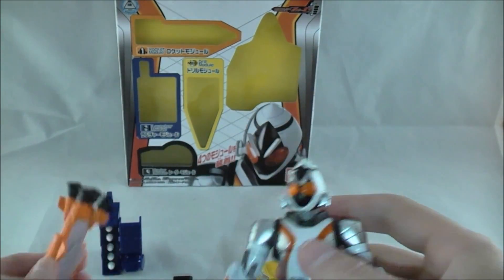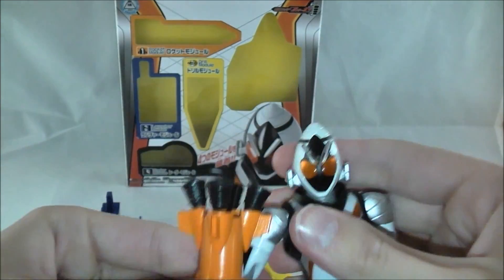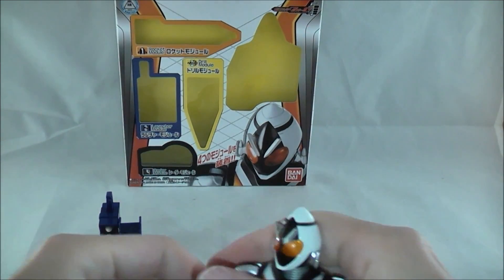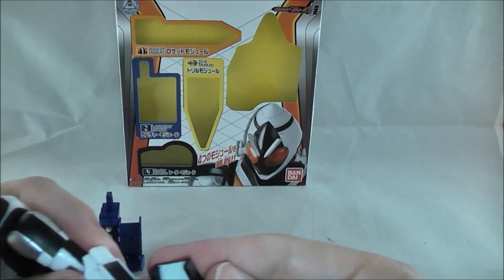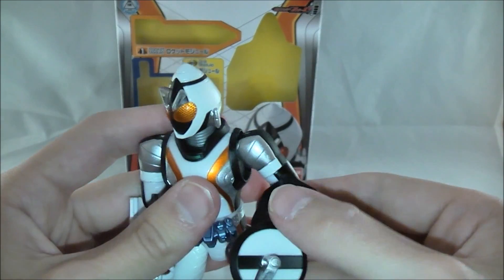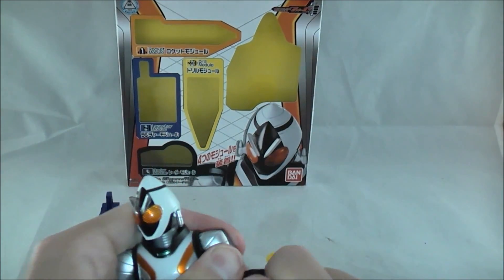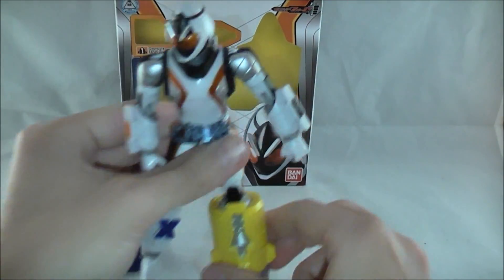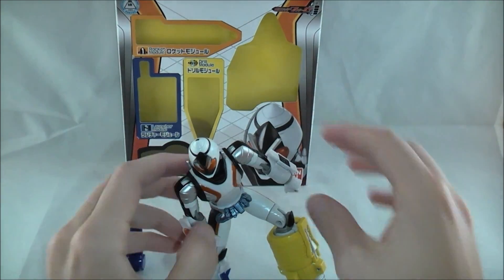Let's do the modules quickly. They work on a sliding mechanism — you line it up and slide it in. The rocket module is all rocket stuff, which is pretty badass — you can punch someone with a rocket. Then here's the radar module — you can push it out like that. And the drill module — you can't really do much with it by itself; maybe try a kick pose, but it doesn't really come off very well.